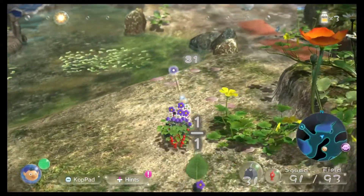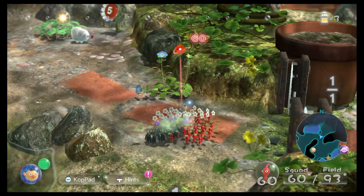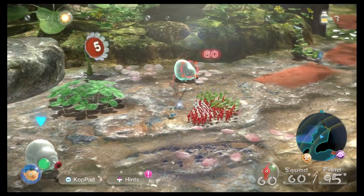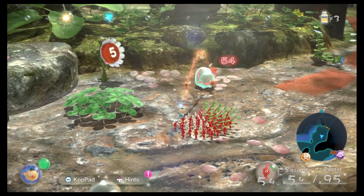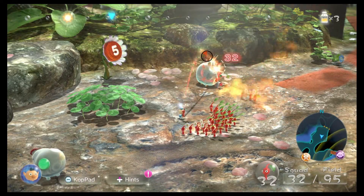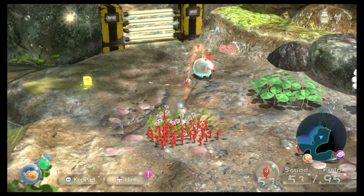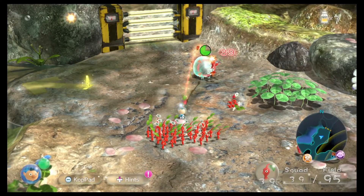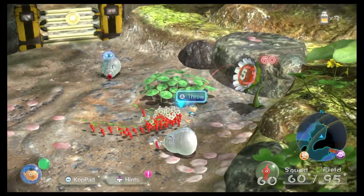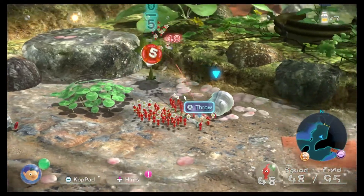Now you guys can take those leaves — they're worth like one Pikmin each. Then I'll separate the guys that aren't Red, because the blowhogs are nasty against Pikmin who aren't Reds. This one's just for Red Pikmin, so you guys can have that one.